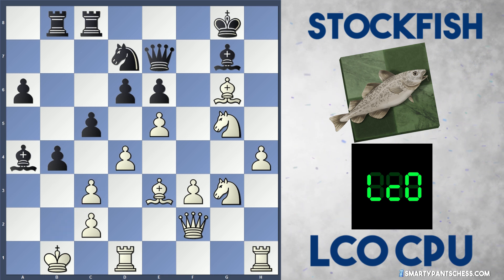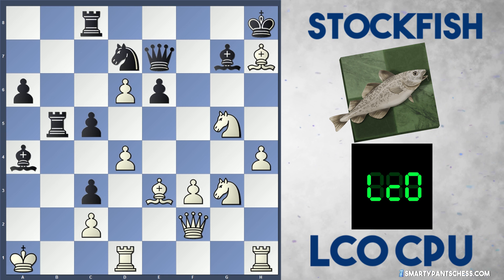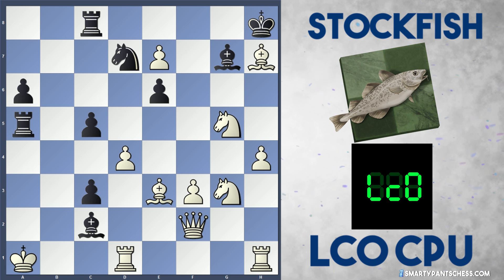After bxc3 by Leela, bxc3 check, king a1, rook b5 — suddenly Stockfish is just absolutely winning. Leela plays bishop to h7 check, but after king h8, exd6, Stockfish just ignores this and plays rook to a5, threatening bishop c2 checkmate. There's nothing white can do — it's game over. dxc7 was played by Leela, and Stockfish mates Leela with bxc2, checkmate. This is only on move 27, so it was a very unusual and incredibly short game for a computer game.